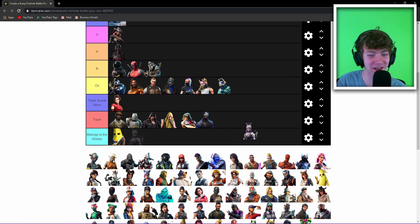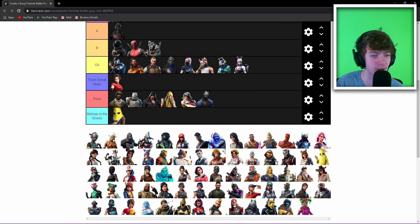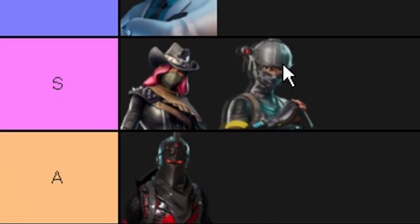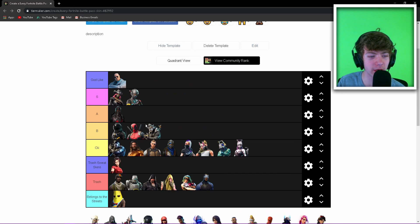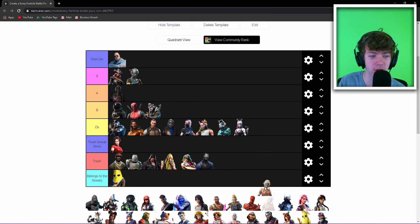Dusk — I think it was a decent skin but I got very tired of it. I'll put it in Okay; I used it for about a month but after that it got really boring. Elite Agent — solid S tier. It was probably the sweatiest battle pass skin but the Elite Agent was really cool, I really like that one.